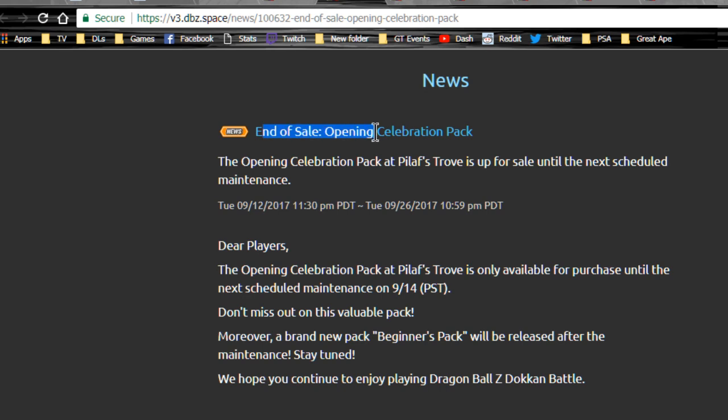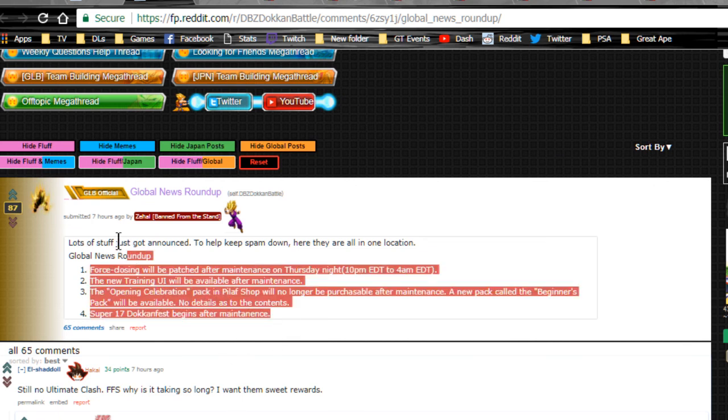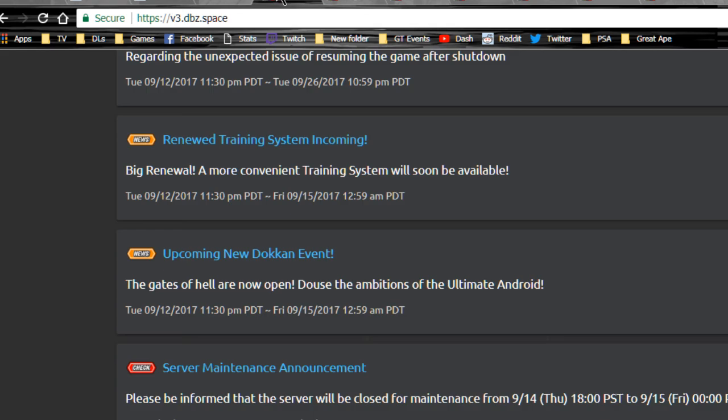Last but not least, end-of-sale opening celebration pack — Pilos Trove is for sale until the next scheduled maintenance. Once that comes on 9/26, it's going to be over. Apparently we're also getting a beginner's pack which will be released after the maintenance, so we don't know the details of that yet. I'm checking Reddit to see if there's any additional information, but I just have Zahal's post about essentially what I just went over.